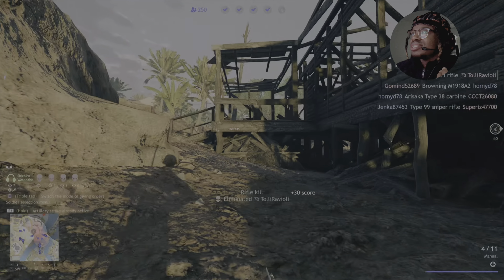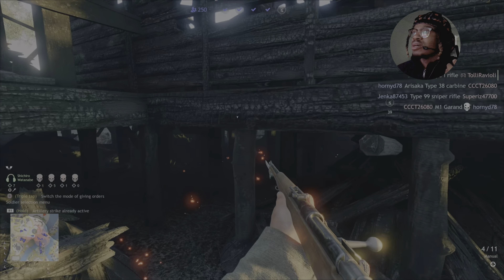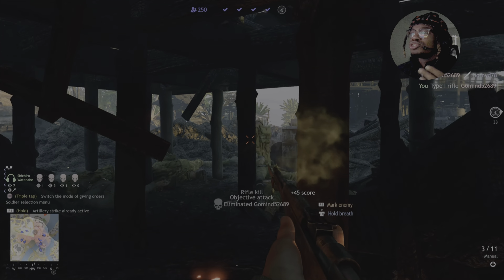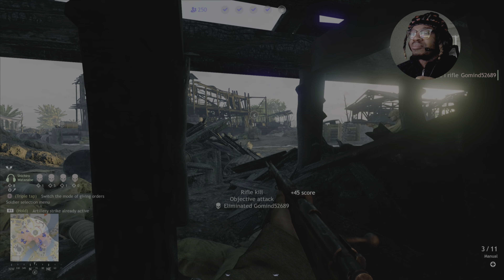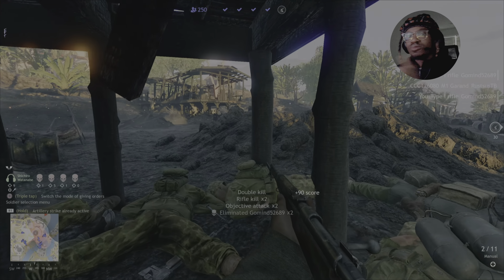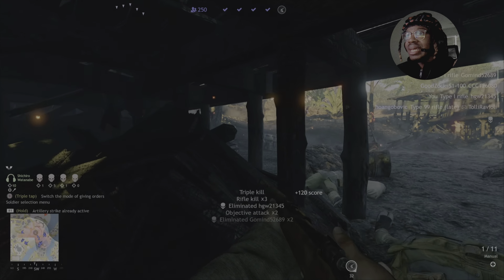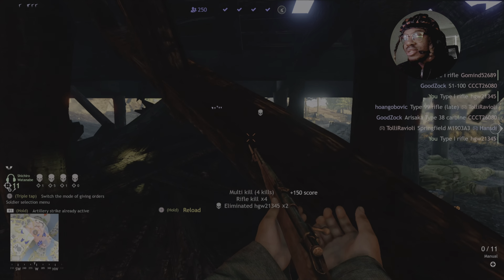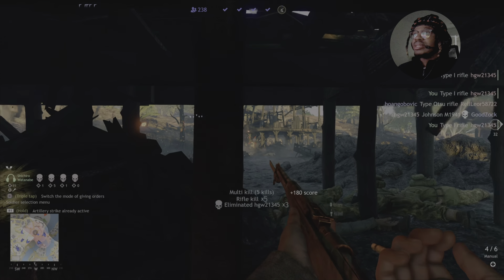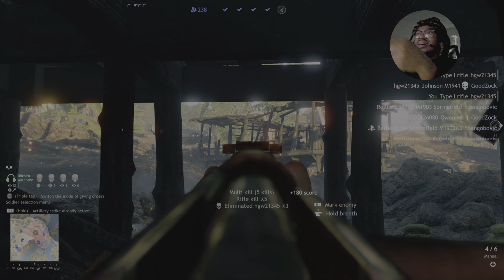My team sometimes has a hard time knowing whether it's a friendly or enemy bombing run. A good way to tell: just look at the direction the planes are coming from. If the circles are facing the direction you spawned from at the beginning of the game, it's yours. If it's coming the other way, it's the enemy's and you should avoid it. They also built a rally point under that destroyed hut — actually pretty smart on their part.